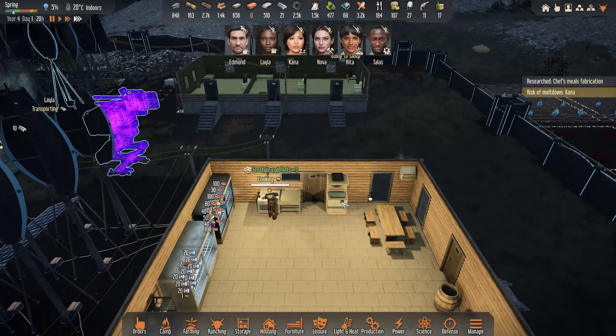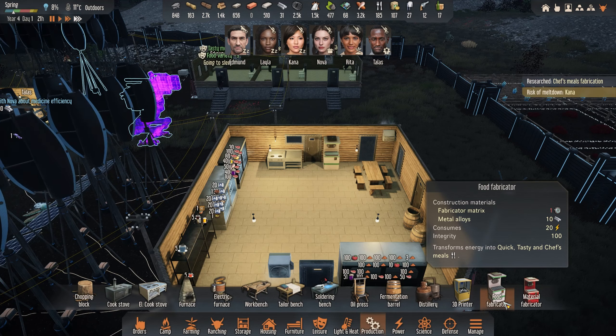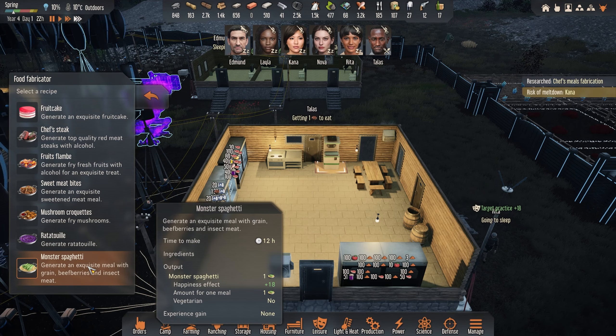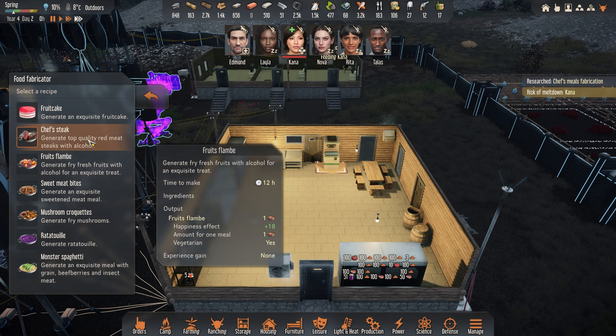We could actually build luxury items. We have the food fabricator — yeah, we can actually produce everything here. Monster spaghetti generates an exquisite meal with grain, beef, berries and insect meat. I don't know about that combination, but the happiness effect is plus 18. What do we have here? We just have meat soup. Let's have some chef steak — do we need alcohol for that? We want one.